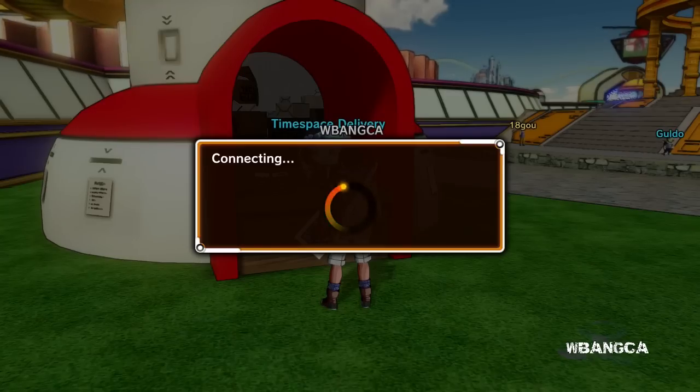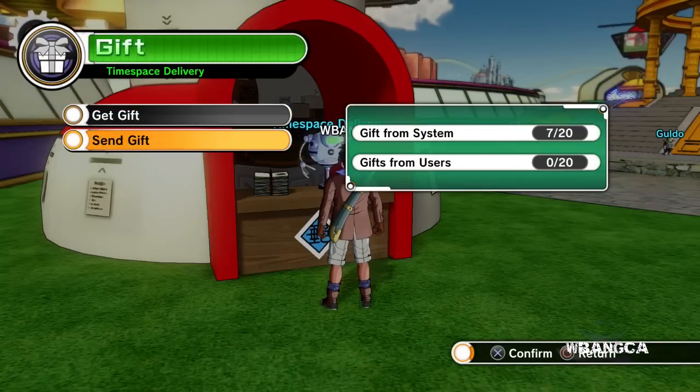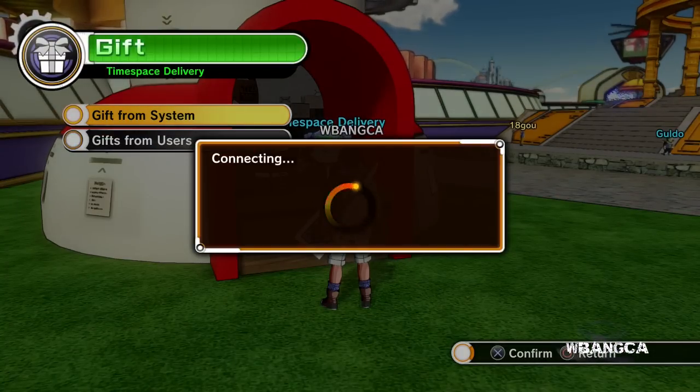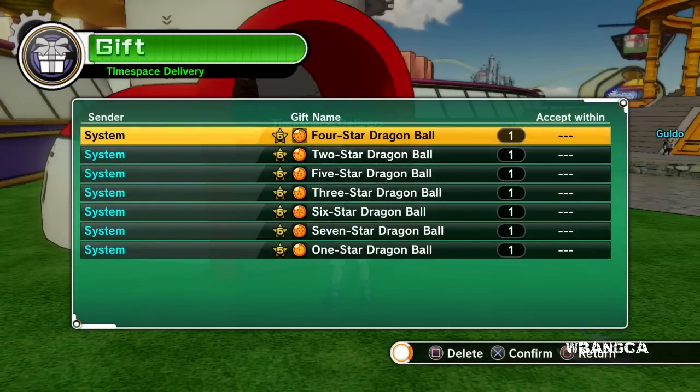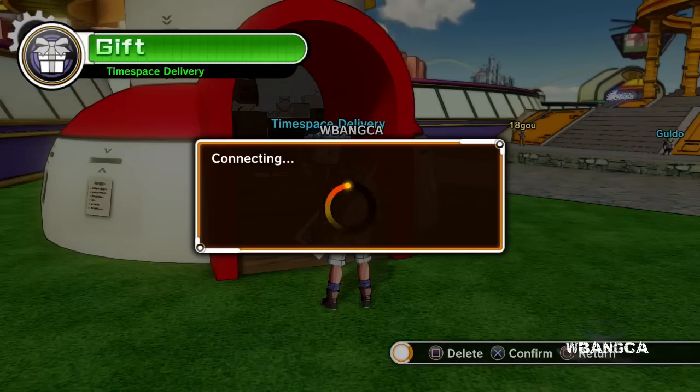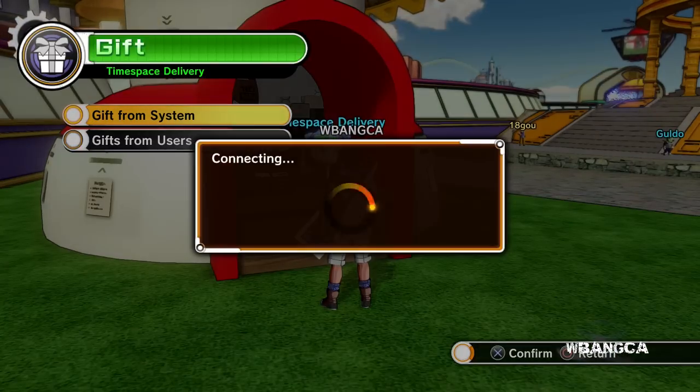They said there was a gift, so I guess I want to pick up my gift. The mobile version is kind of easy. Let's get gift — oh wow! The system gave us Dragon Balls. That's cool, that's really cool. I think we've got all the Dragon Balls in fact.